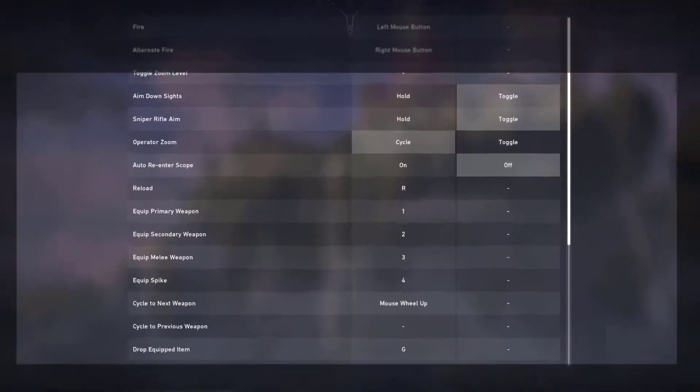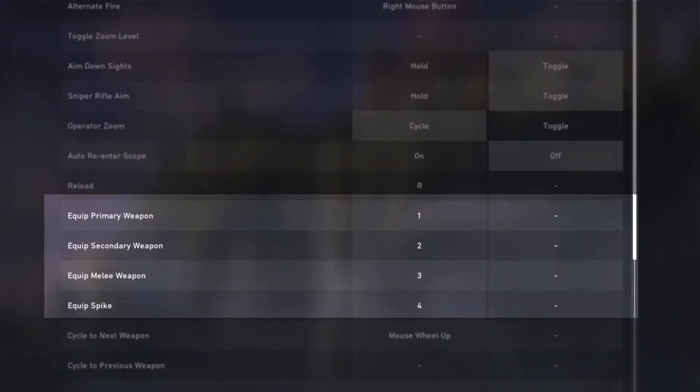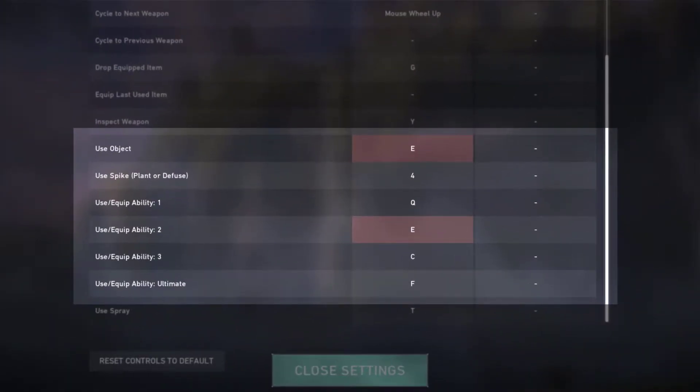Equipment keybinds: equip primary weapon 1, equip secondary weapon 2, equip melee weapon 3, equip spike 4, use object E. Ability keybinds: equip ability 1 Q, equip ability 2 E, equip ability 3 C, equip ultimate F.